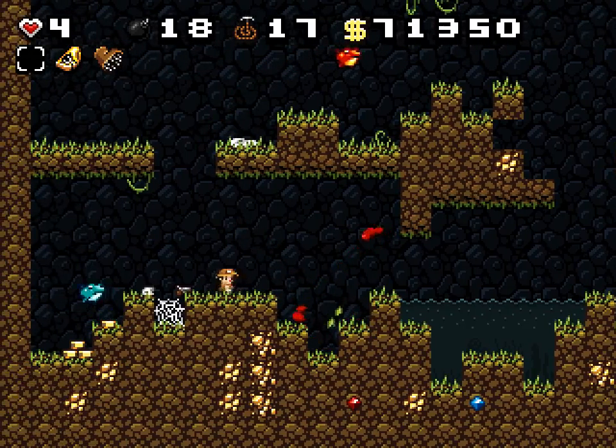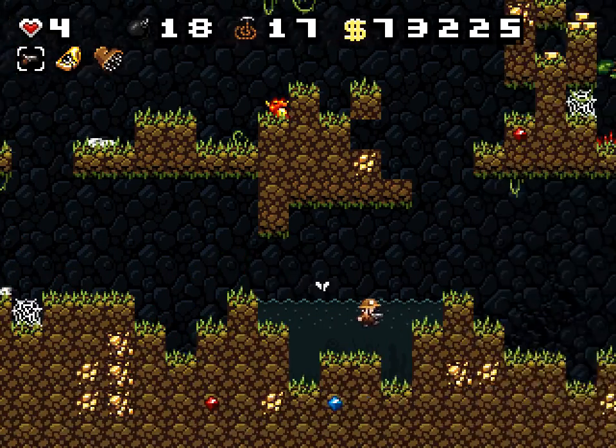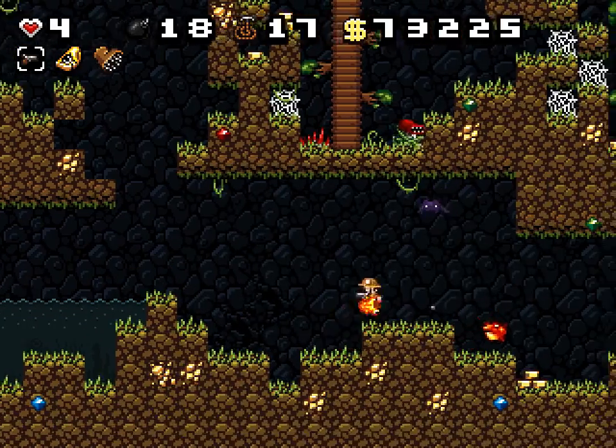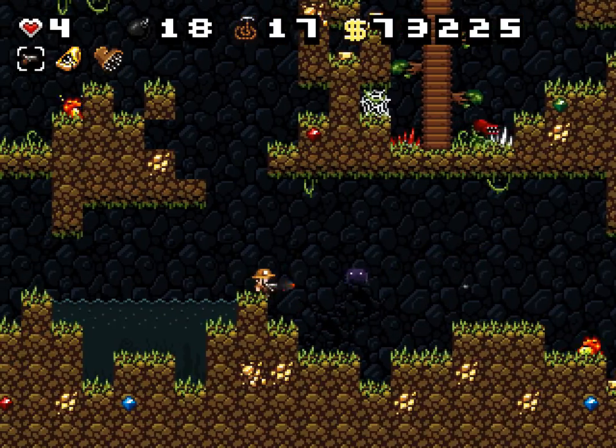Spike shoes are basically useful for killing stuff like plants and cavemen and stuff that have more than one health — they'll kill them instantly.